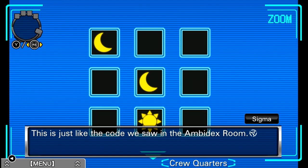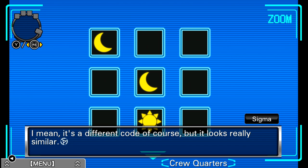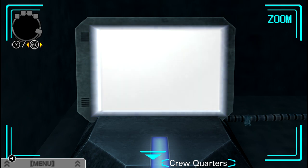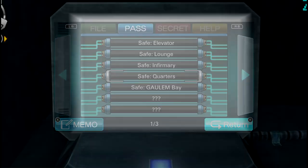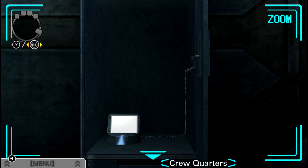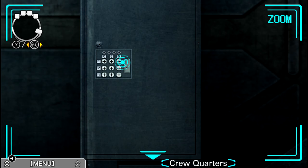This is the code we saw for the ambidextra room. I mean, it's a different code of course, but it looks really similar. I think it's probably open to save. No, not Memo — Archive. That was the extra one. Oh, we should probably read that file then, because we haven't read those yet. Let's do that now.